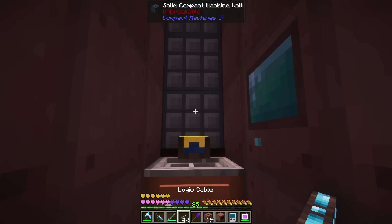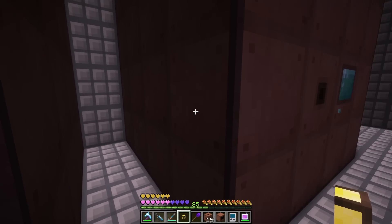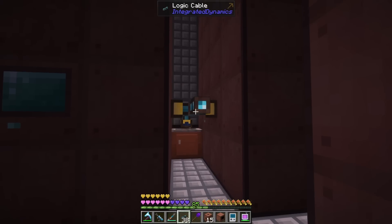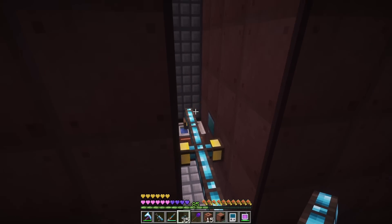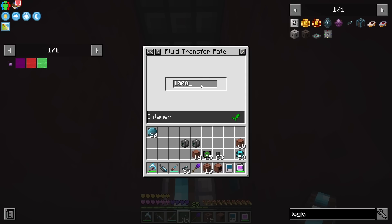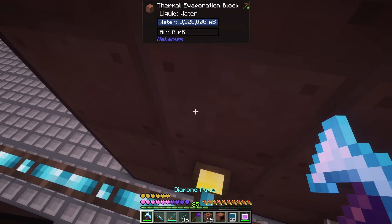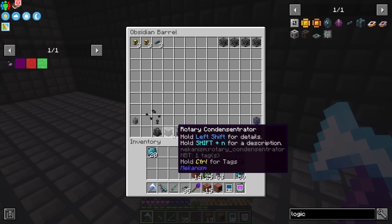We need an interface here, here, and here. Grab our cable and bring it across. I'm using the Integrated Dynamics ones so we'll be able to do all three no problem. On this one we should be able to throw an import-all-fluids card, run over to the fluid transfer rate and just up that a ton. All three should be full of water now. Oh yeah, I have to look at the controllers to access these. Water part done — next would be heat.